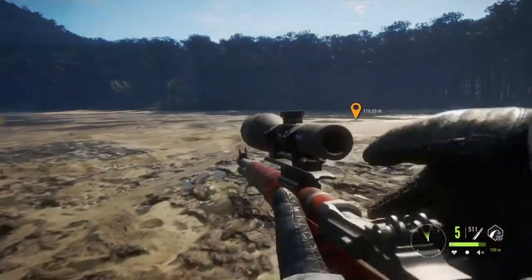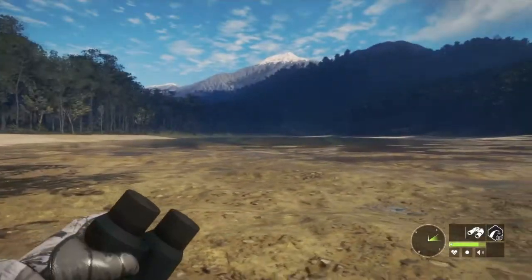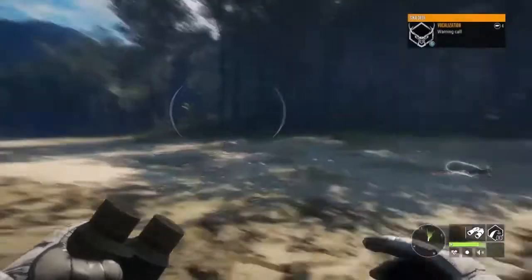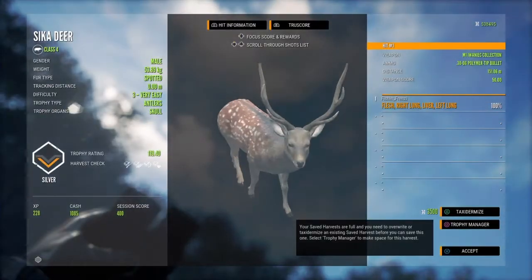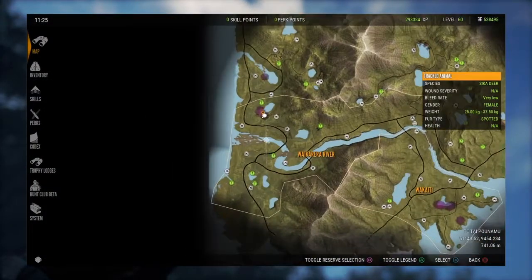I have yet to see a level 5 Sika Deer, so I really would like to get a diamond one - I think that would be really awesome, the diamonds look pretty cool. Here's our little Sika buck, just a little one, nothing super special, but I'll take it. Let's go down to the river and see if we can find that big one we had a track of.